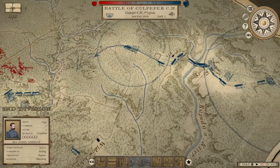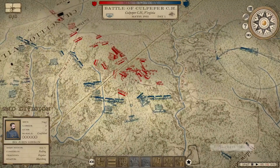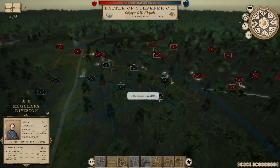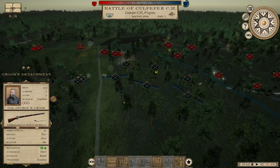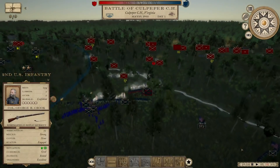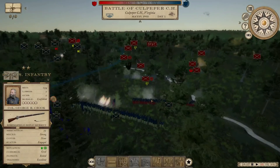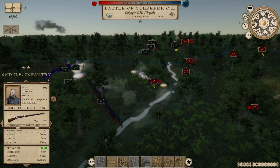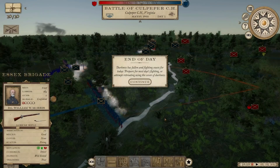Gibbon, who was supposed to be the reserve, is actually first in line. These are the U.S. Regulars. You've got to admit, with the new graphics and with nightfall upon us, the fire looks really cool at night. Essex Brigade, do your thing. There's end of day.